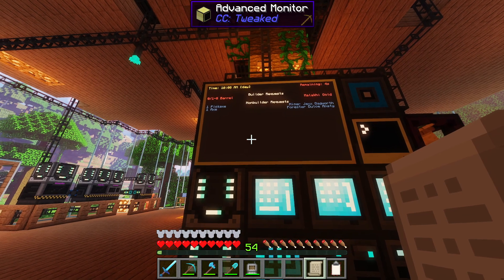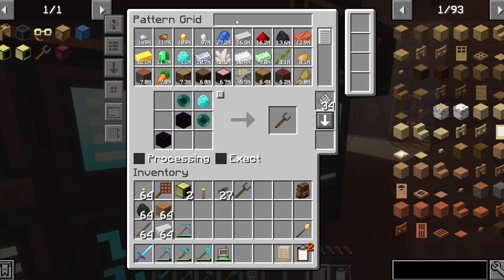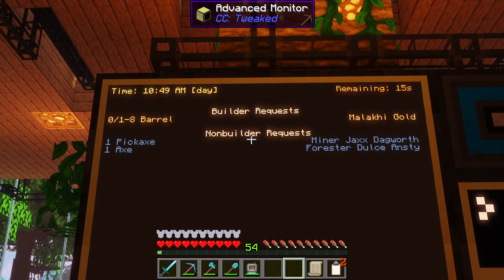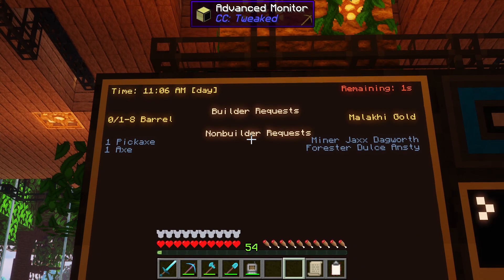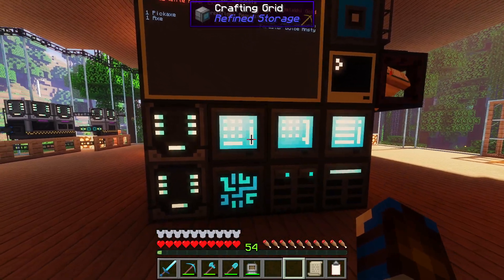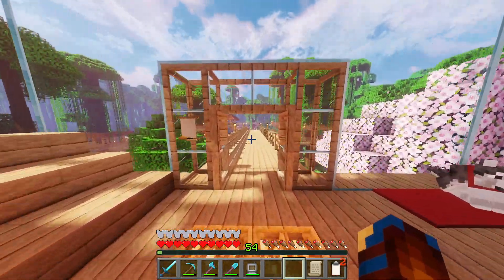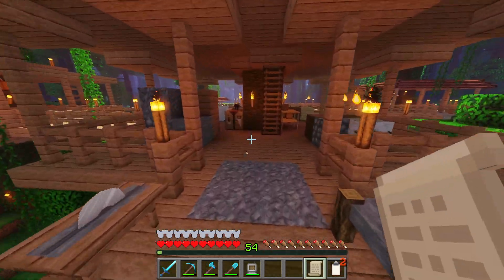Indeed they have — the barrels are coloured red at the moment, meaning our machine doesn't know how to make them. But with us putting in that pattern for a barrel, they should now know how. After the next update, that should go from red to yellow, saying the machine knows how to make them, and then green to say they've been made and are awaiting delivery. And just like that, the machine has made those barrels and delivered them through the entangled block into the warehouse. Bailey our courier has just delivered those barrels — there's a request fully automated.